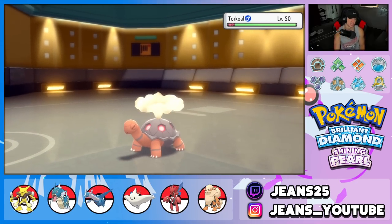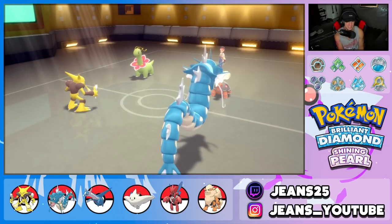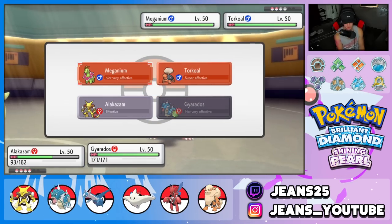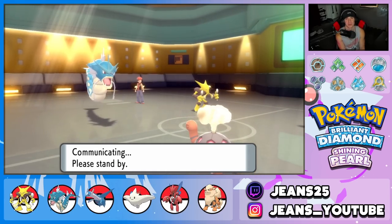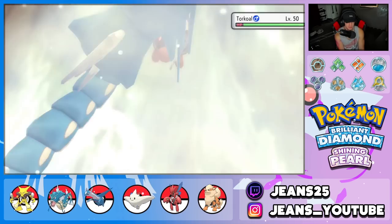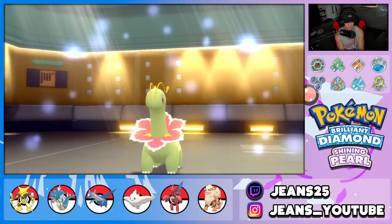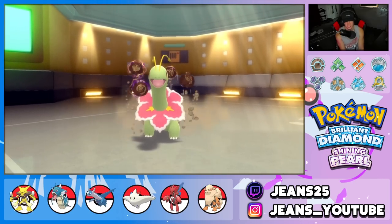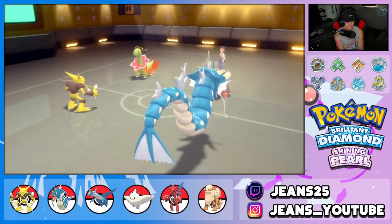He brings in Torkoal and Magneton — Magneton is a cool Pokemon, looks tiny and stubby right now. We drop a Waterfall straight into Torkoal. Torkoal is actually able to soak that up due to Drought boosting Fire attacks. Psyshock also flies but doesn't KO. We have screens set up which is gorgeous. Ancient Power comes in — easy coverage move, but we eat it thanks to screens.